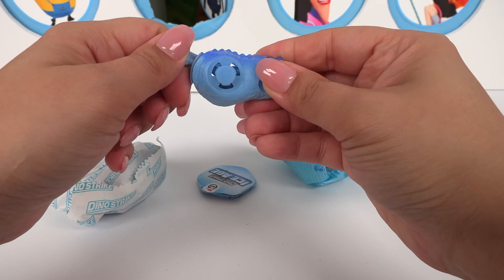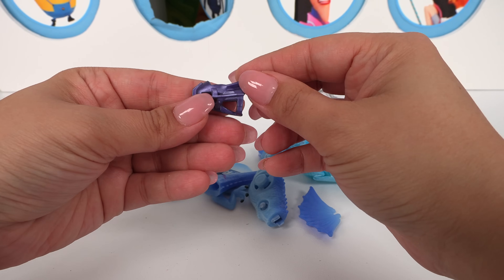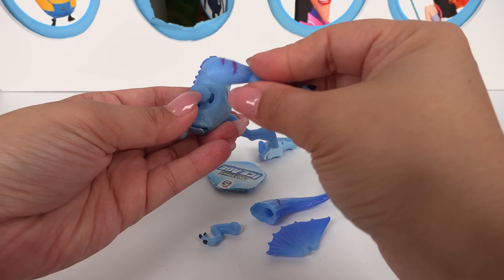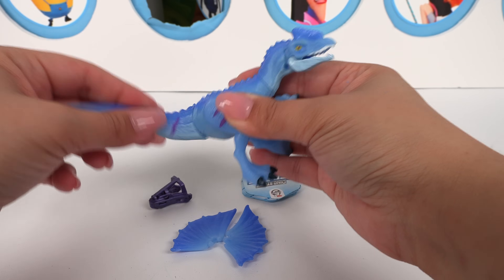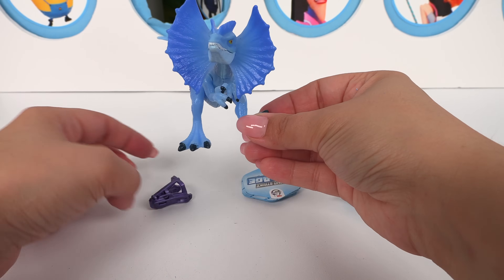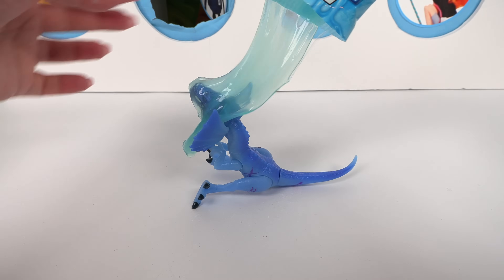Now we get to build a dinosaur! This one has a spring on the inside so we can move our dinosaur. It's a new dinosaur, and each of our dinosaurs have armor and slimy, gooey Ice Age slime. Let's add this leg to this side, and this leg to this side. Let's add his tail — it's movable! When we move the tail, it opens its mouth. Here's his mouth guard, it's his armor. And now he's ready to be slimed — here's some stretchy Ice Age slime!